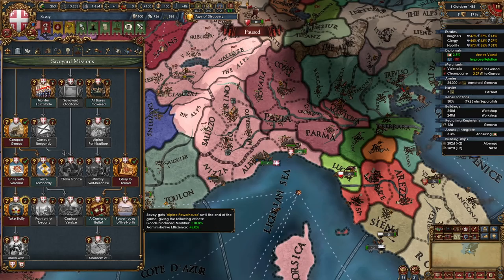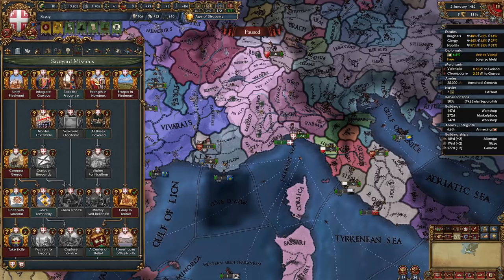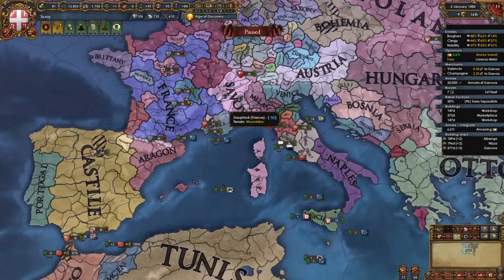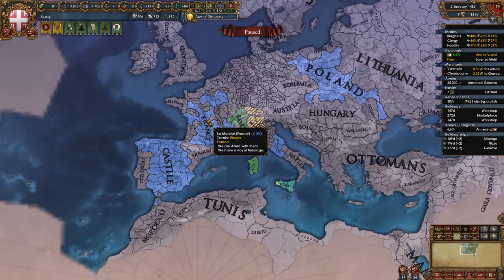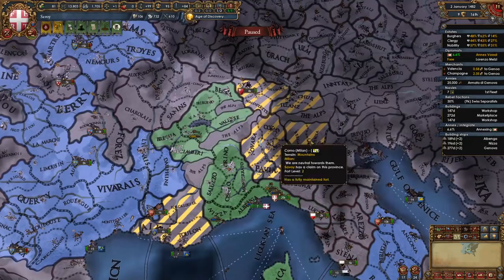By around the 1480s your game should look something like this. We've completed a big chunk of our mission tree, gone way down multiple branches, and we own all of Piedmont, all of Romandie, all of Liguria, the Western Mediterranean Islands, and Sicily. At this point you should be ready to form Sardinia-Piemont — all you need is admin tech 10. Their ideas are excellent, the flag is excellent, and the map color is probably the best in the game. They share the same mission tree as Savoy. You should be allied to strong nations — I've kept France the whole game, and I'm also allied to Castile, the Pope, and Poland. You should also have claims on Switzerland, Lombardy, and the Po Valley, and some provinces in Provence.